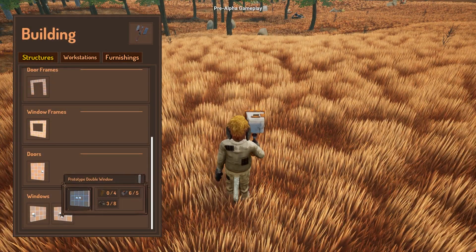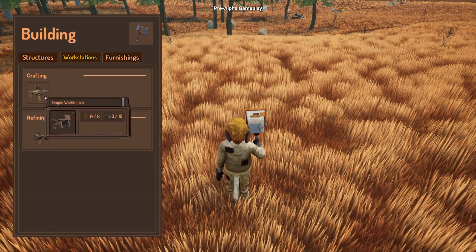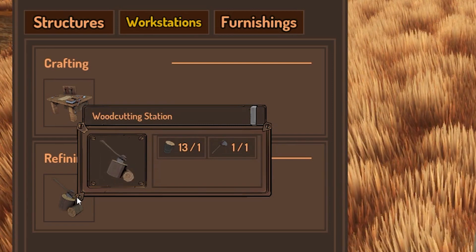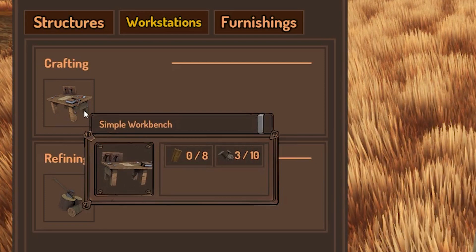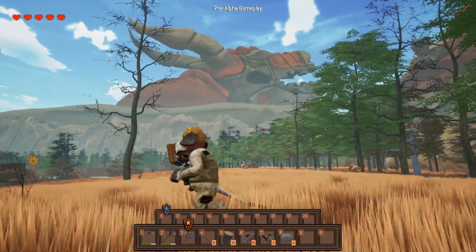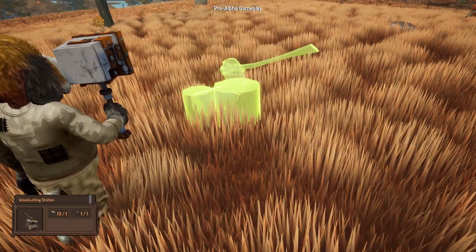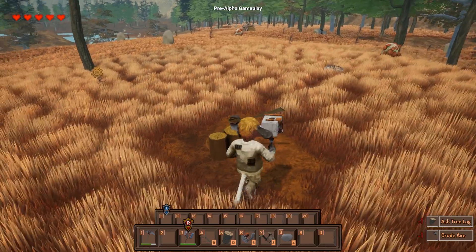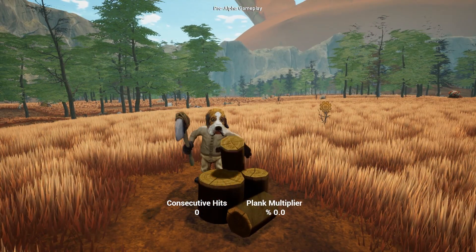Workstations in SparkMods are going to be placeable objects that you can put on the floor, categorized as two different things: refining stations and crafting stations. Refining stations are going to be very diverse and will be used to refine base materials you've gathered into refined materials for crafting. They'll generally consist of mini-games that you can play in order to refine your base items.